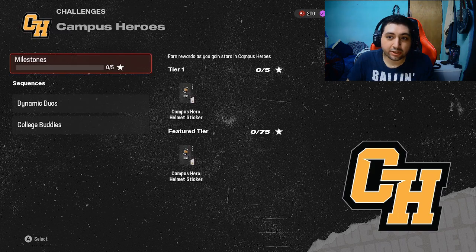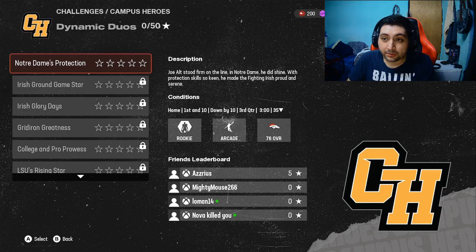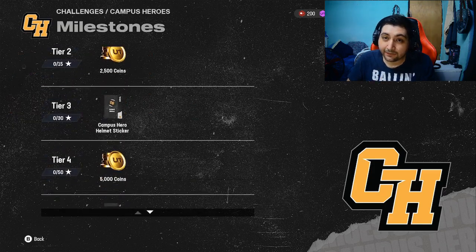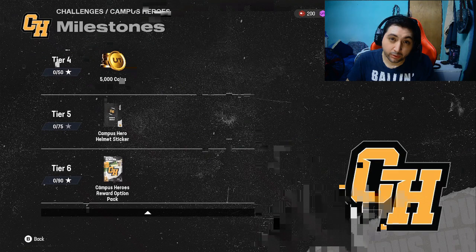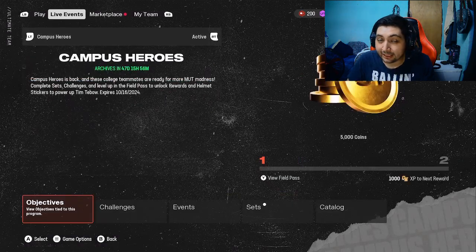As you guys will see, these solo challenges are in five stars. They're not that difficult. The passing ones should be knocked out very easy, and the defense ones will probably be a little bit more difficult because defense just plays stupid. You put them in zone and they act like they never played zone in their life. That's how you get three.